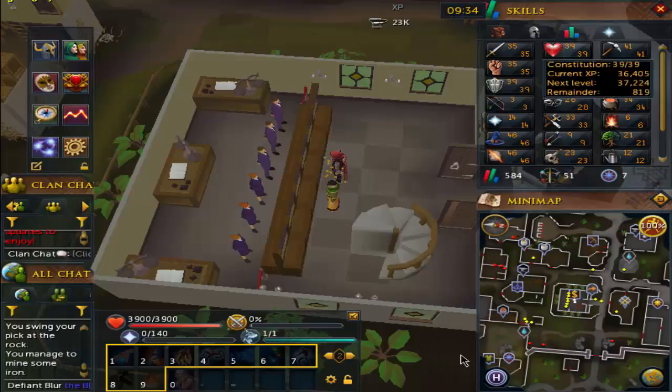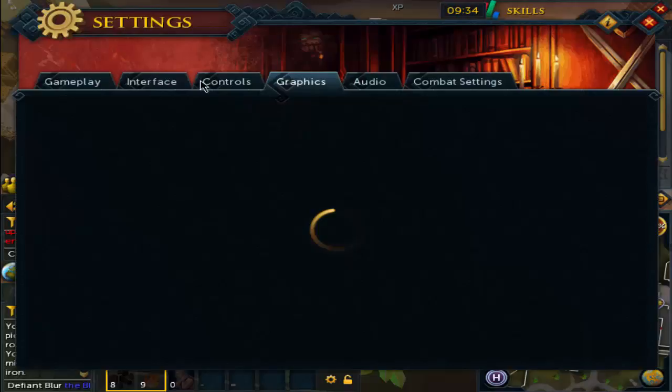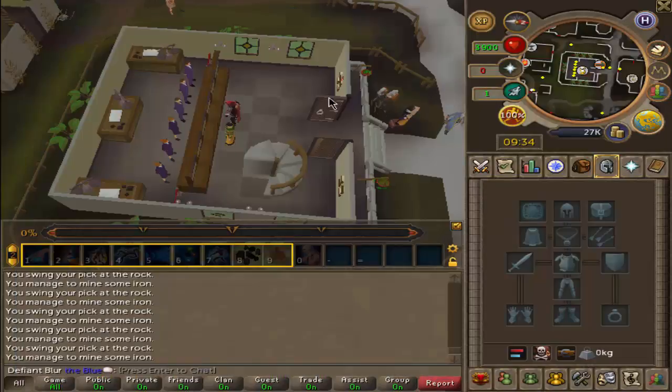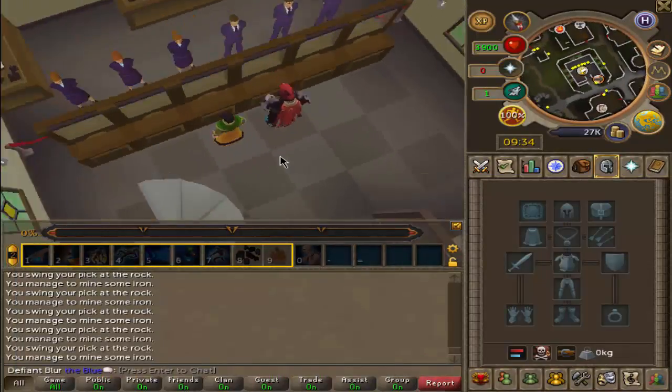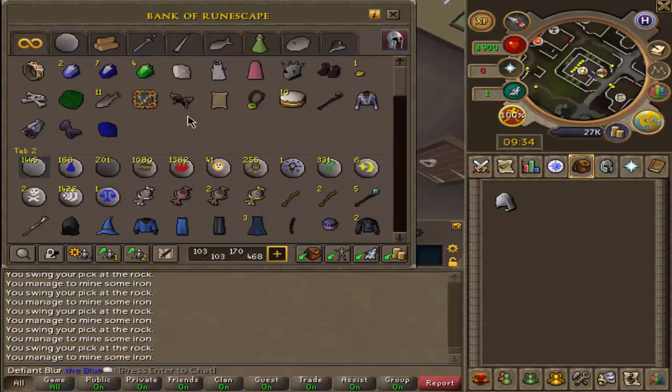Let's go ahead and change our game settings — we'll go back to the legacy interface. I scale on the resizable mode of the EOC interface, so I have a bigger map. It means I can one-click to the ores and one-click back to the bank instead of having to navigate around, which makes it more AFK and more convenient.